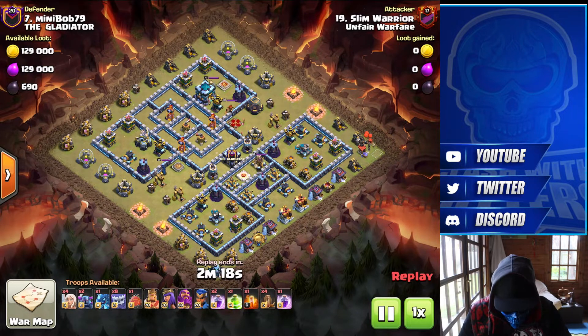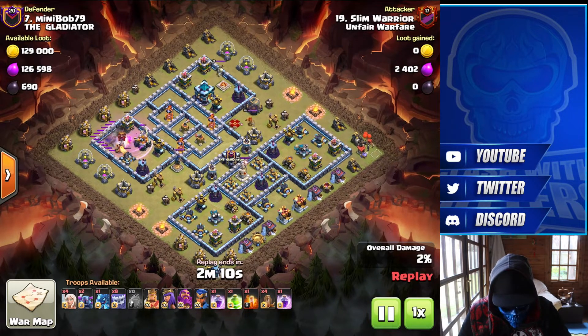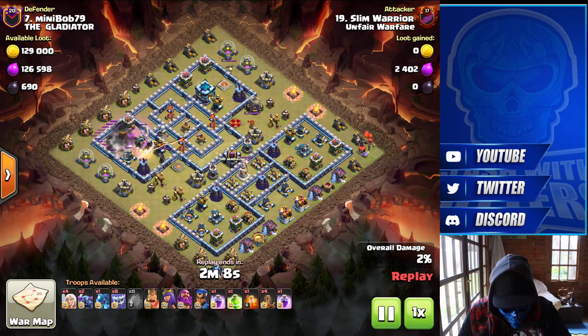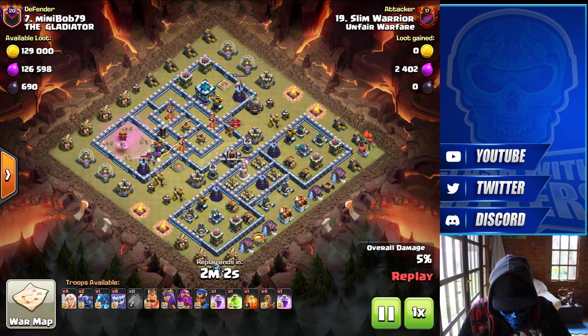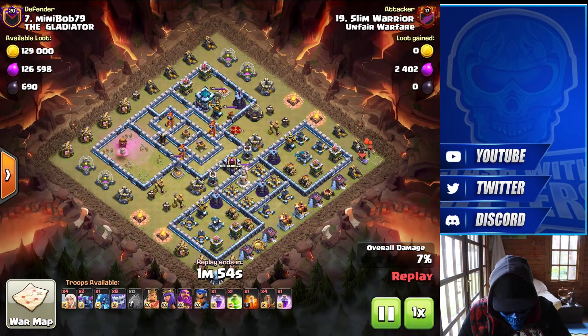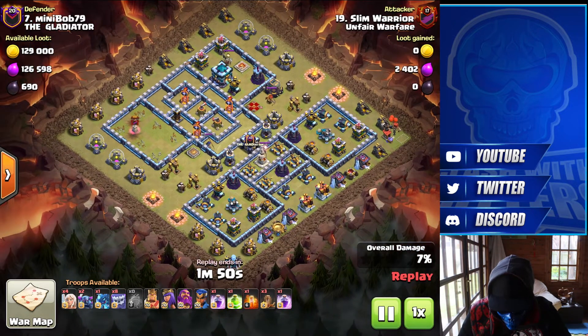Slim Warrior here coming in with the Yetis — a Yeti Smash, a couple of Peckers. Yeti blimps that Eagle compartment and gets it down. Rages through, managed to get that entire compartment down. Just missed out on the Royal Champion.